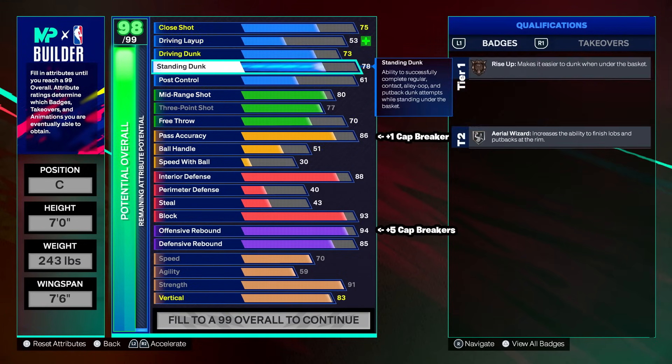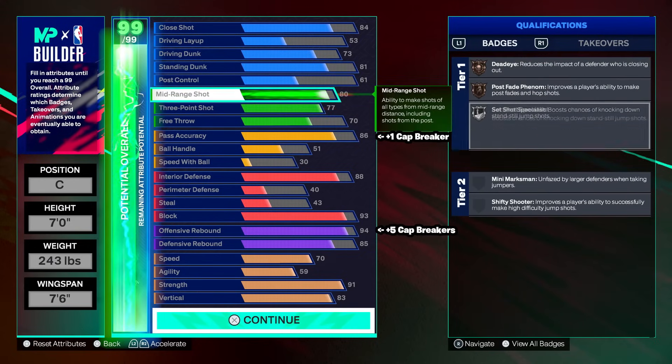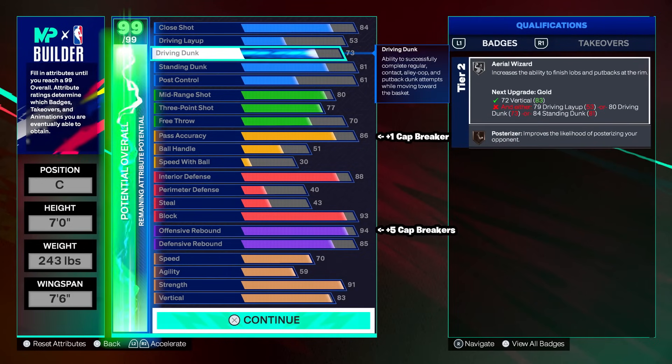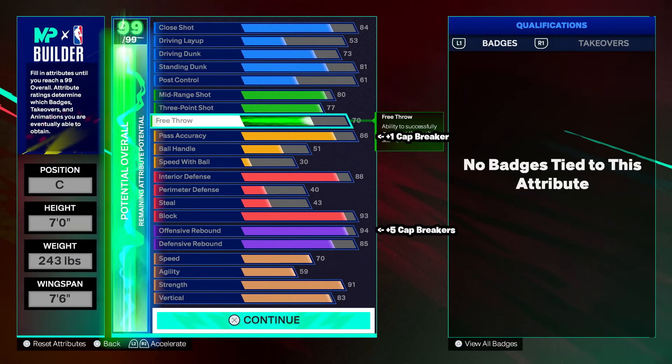For finishing: 73 driving dunk, standing dunk at 81, close shot at 84. Footers get so many attributes. 84 close shot gives silver paint prodigy — if you need to drop step and don't get the standing dunk, the close shot helps quite a bit. 73 driving dunk: if you're down the break on your footer, you'll get on that rim. We also get aerial wizard on silver. 81 standing dunk — that rise up on silver is insane. With standing dunks mastering meter dunking, you're literally going to be unstoppable in the paint. It's going to be back to back dunks every single time.